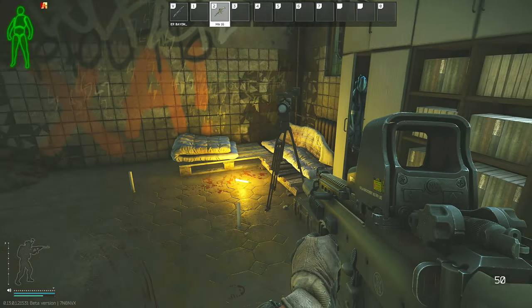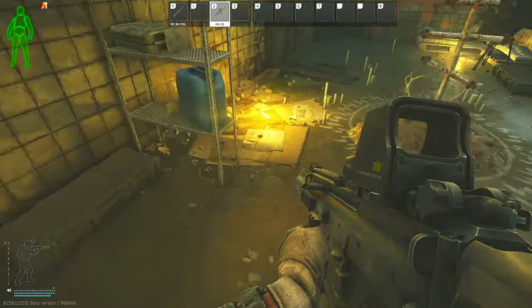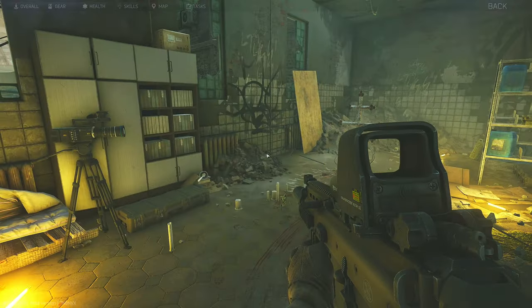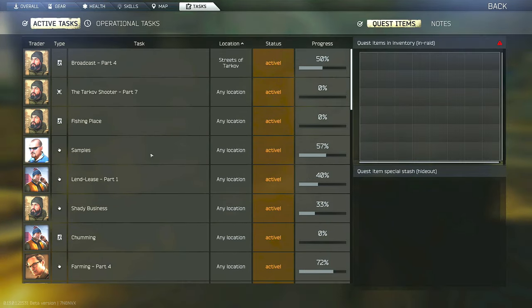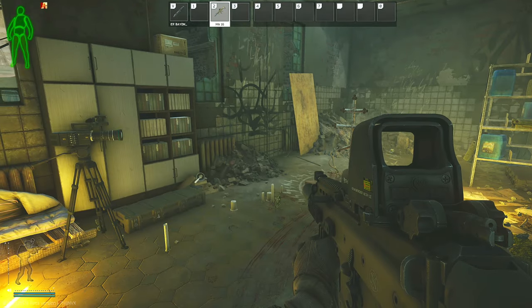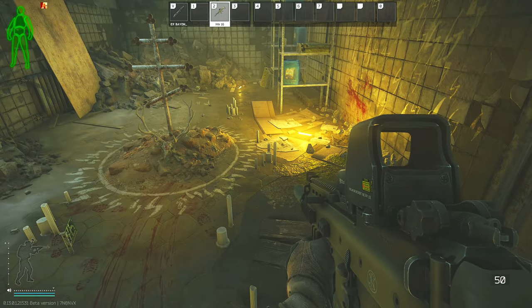After you back in, you will have a subtask complete for finding the cultist meeting spot. However, you do need to survive an extract from the raid in order for the task to be fully completed. If you happen to die, you just have to come back and survive a raid on Streets of Tarkov — you should not have to find the marked room again. Just make sure to check your task and confirm that it did register and stays registered.